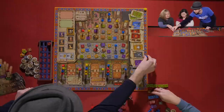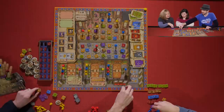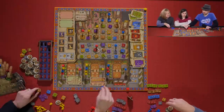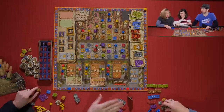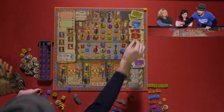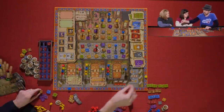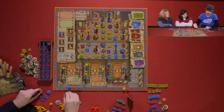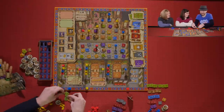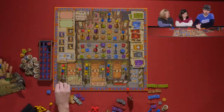Sarah counts her token sets: a set of six worth twenty-one — bringing her to ninety-six — then a set of four for ten, another set of four for ten, another set of four for ten, and a set of two for three points. Kevin remarks he didn't get many tokens. Sarah's token total reaches one-oh-six.